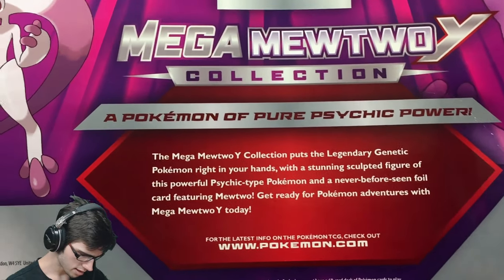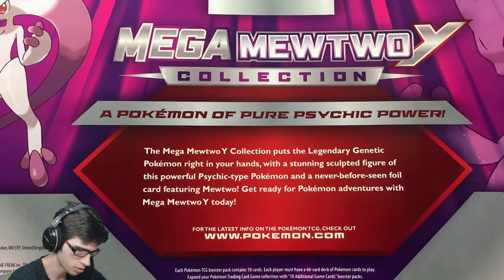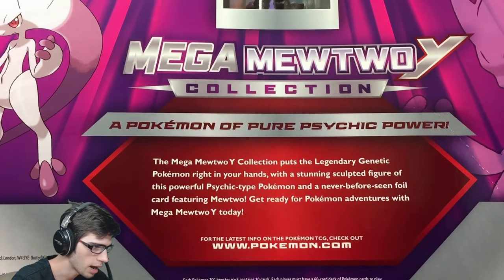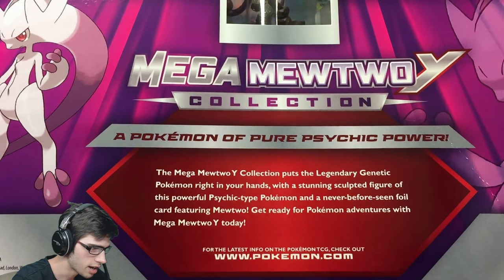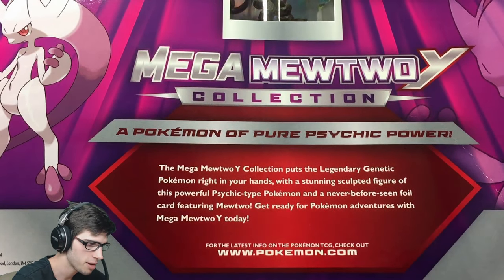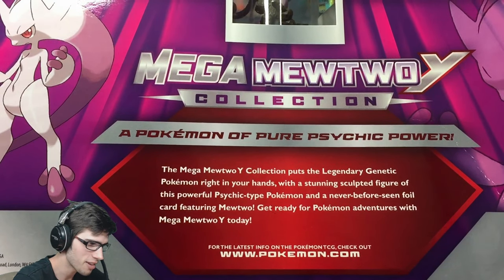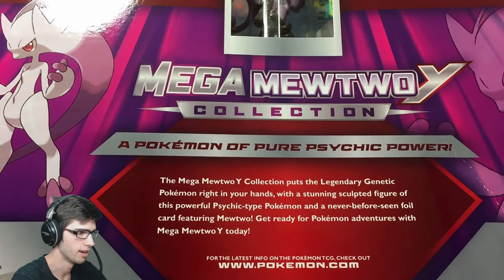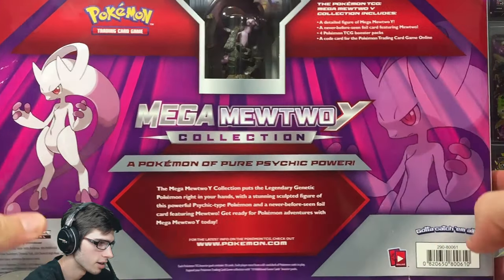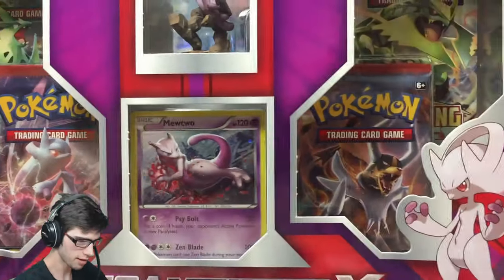Let me hold this up so you guys can pause and read it. It says: 'A Pokemon of pure psychic power, the Mega Mewtwo Y collection puts the legendary genetic Pokemon right in your hands with a stunning sculpted figure and a never-before-seen foil card featuring Mewtwo.' On the back you can see the back of the figure through the packaging, which is a nice touch.